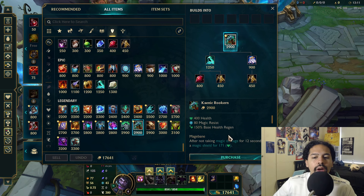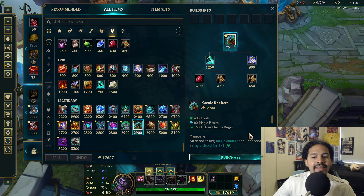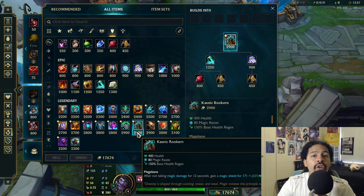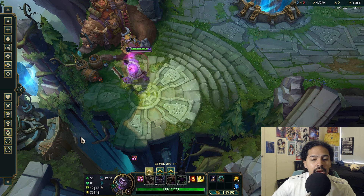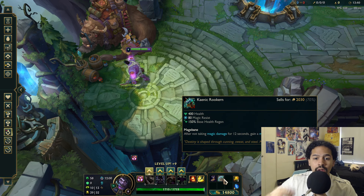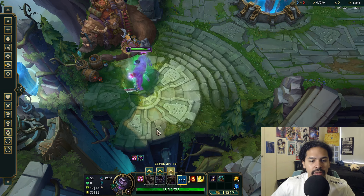Now the passive — this is a big one. It's called Magebane: after not taking magic damage for 12 seconds, you gain a magic shield for 20% of your maximum HP. This means every way you gain HP scales it — per level, when you buy HP items, and when a champion like Mundo presses his ultimate to gain bonus max HP, you end up with a bigger shield.